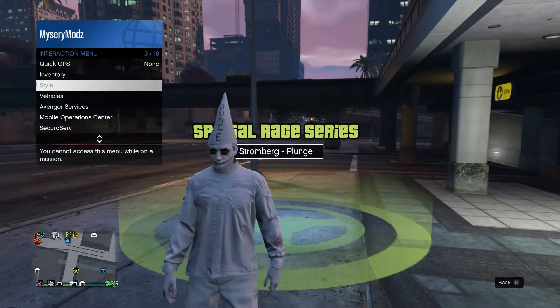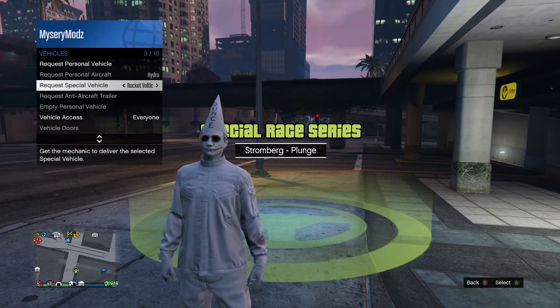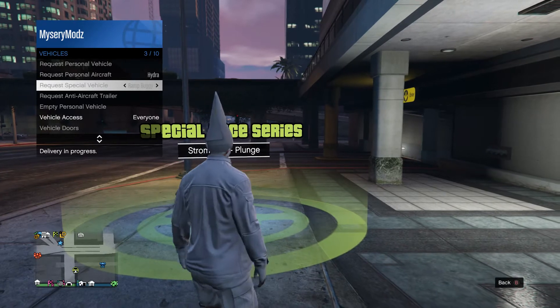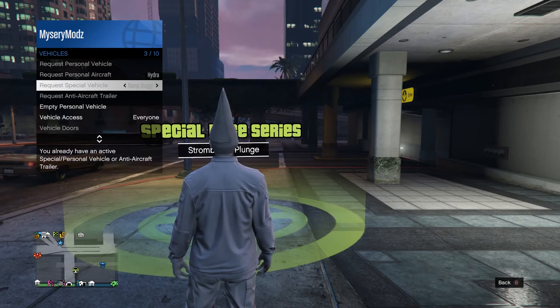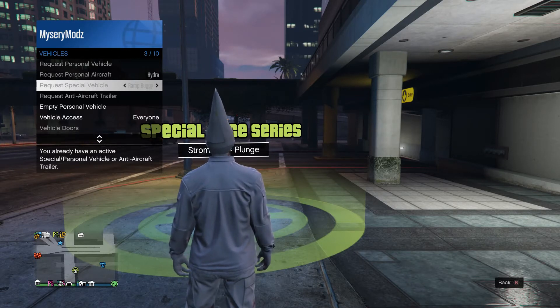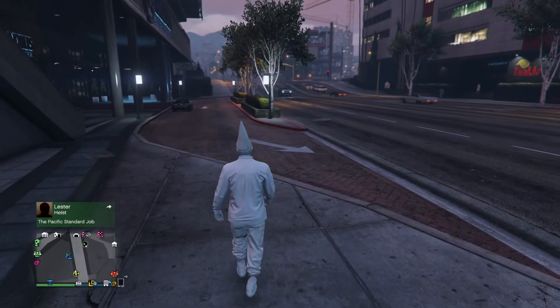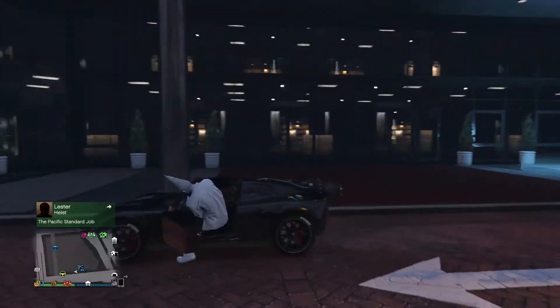Bring up your interaction menu — you can see I'm completely glitched out, the style has faded. What you want to do is request one of your special vehicles; I'm going to use the Rocket Voltic. The special vehicle you request does need to be able to go into the garage. If the special vehicle is not highlighting up, start your MC, pull out a bike, return the bike to storage, and then go to special vehicles and you will see it.